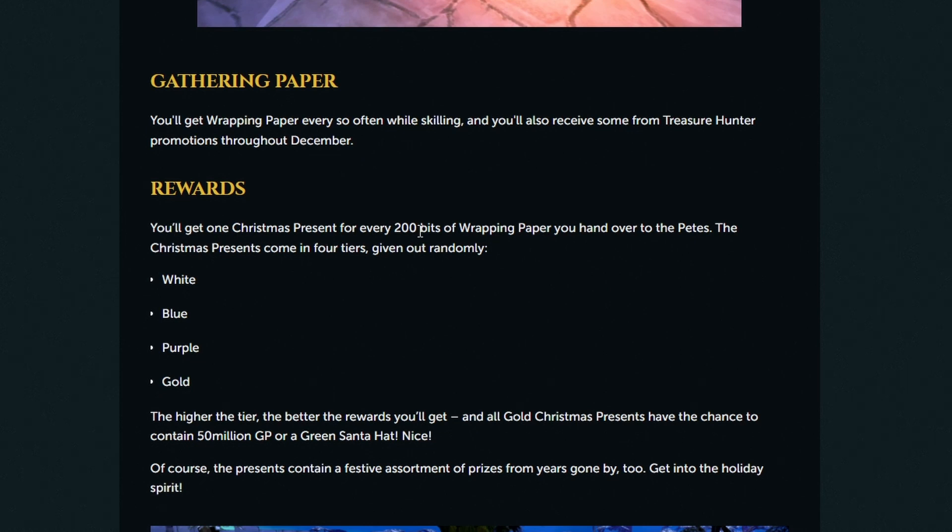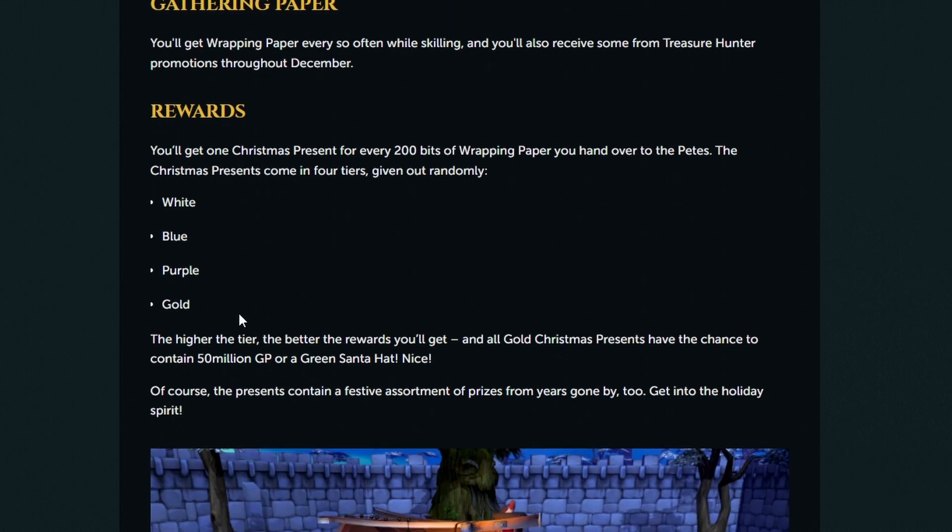For every 200 bits of wrapping paper, you'll get one of four presents, each of a different rarity. There's a white, a blue, a purple, and a gold. The higher the tier, the better the rewards. And if you get a gold one, then you've got a chance at 50 million gold or a green Santa hat.